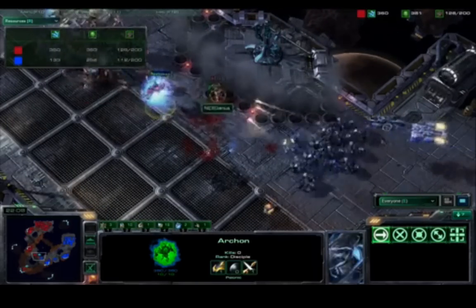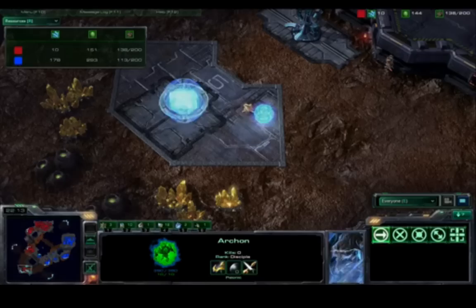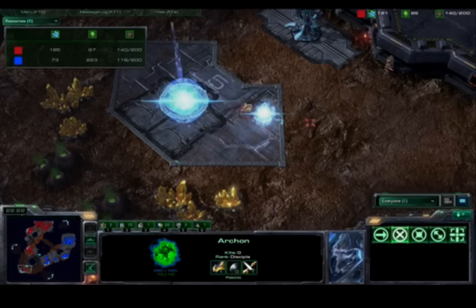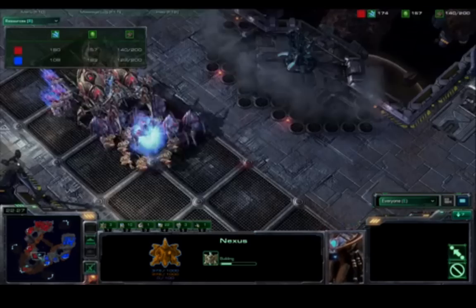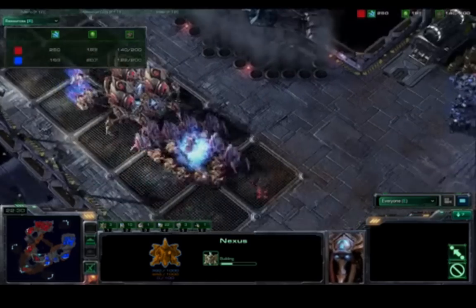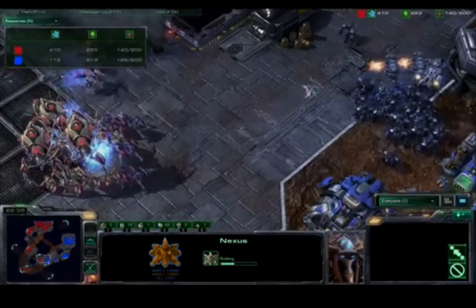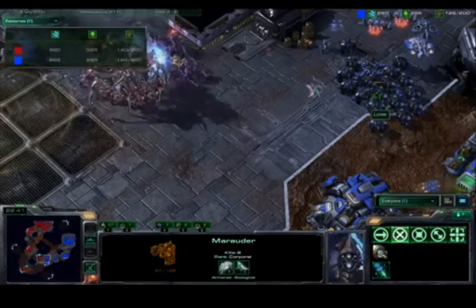He's doing a lot of damage by pulling those Marauders back and forth. Loner's really just trying to take out all those Stalkers because that will force NextGenius to retreat. NextGenius has nine gateways in the main right now and is taking the bottom-left gold expansion — that's going to help his economy hugely. That is a brave expansion, so close and hard to defend. It looks like he wants to attack again, using those three Colossuses to outrange everything else.